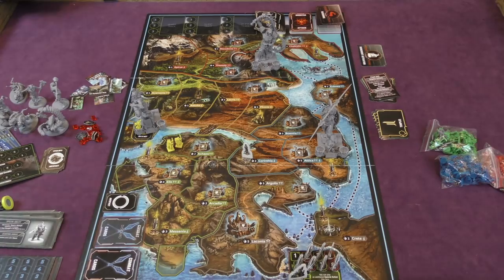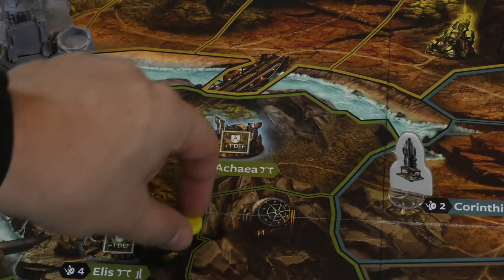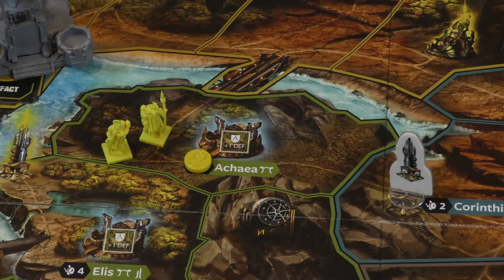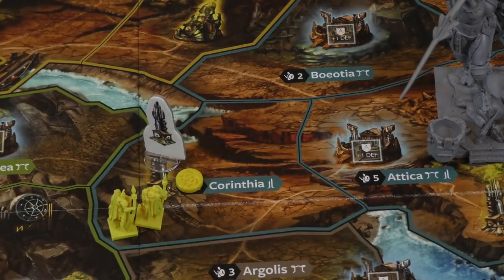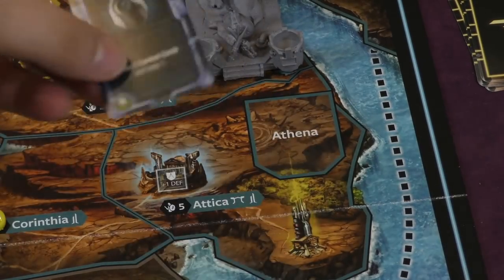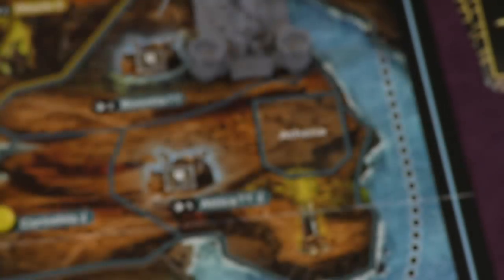To do most actions, you need to control a region. For example, to control Achaia you need two hoplites in it — you maintain control until someone kicks you out. You can also move a hoplite into a city within a region for extra defense. Building a temple in a region you control gives you a priest, which goes to your board for later use. Controlling regions with statues gives you special artifacts — like one that lets you draw two combat cards and keep one — which exhaust until a monument is built.